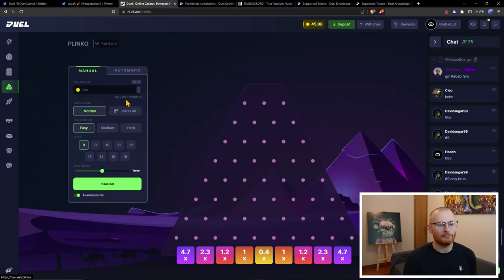Plinko is where I like to play the most — it's a bit of fun. You've got a ball and you place a bet, and wherever it lands gives you that multiplier. The great thing about this is it shows you your win chance by hovering over it. So win chance at 27% — 27% of the time you're going to land here. If you put in a dollar, you're going to get 40 cents back 21% of the time and the same amount back otherwise.